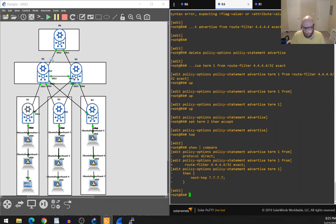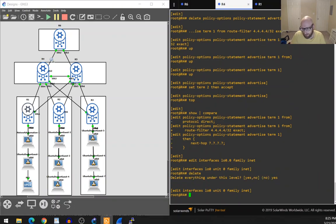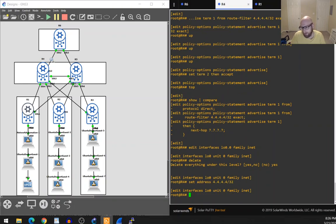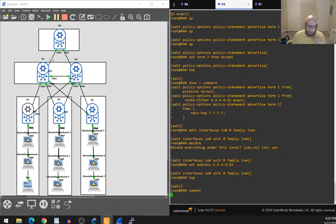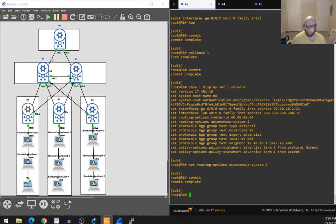I'm going to change the family inet address on loopback zero to make things clearer. Note: you would never use the 4.4.4.4 address space in the real world since it's public address space belonging to a company — but in a lab that's not connected to the outside world, it makes things more visible.